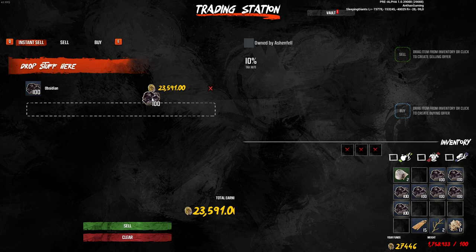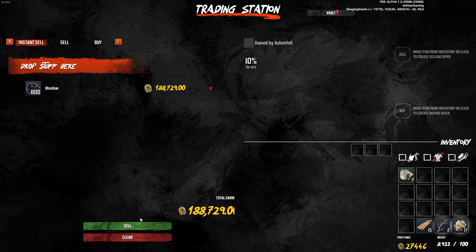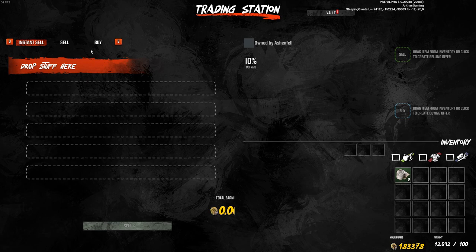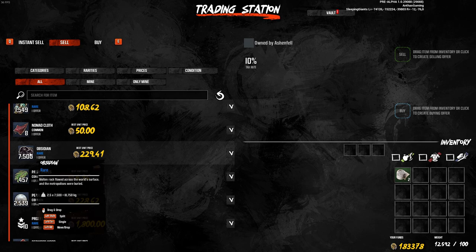Each stack of 100 obsidian is roughly worth 24,000 gold. This price obviously varies from trading station to trading station. As you can see there is a pretty big demand for obsidian at trading stations — more or less 7,000 to 10,000 per oasis. This is a resource people don't even bother farming or don't even know how to farm. So next time you are farming mushrooms and thinking of trading them for gold, don't do it. Put them in a crusher and make some earth wax. Because farming obsidian is a lot more efficient and effective, as you can see by my Last Oasis wallet.